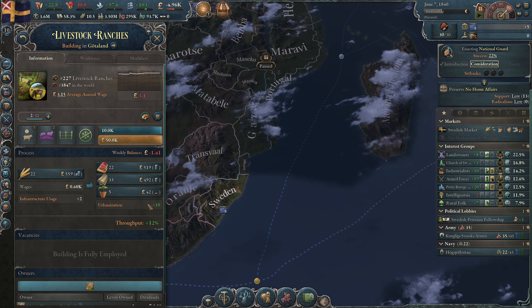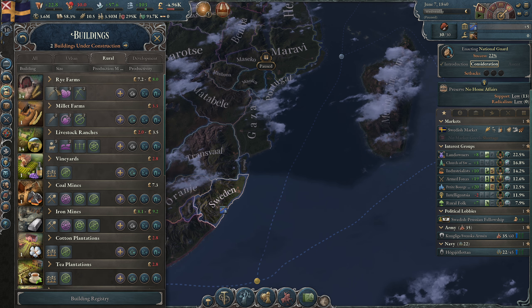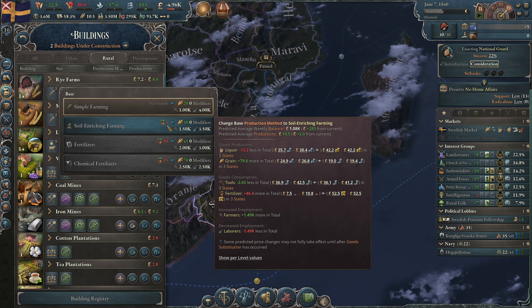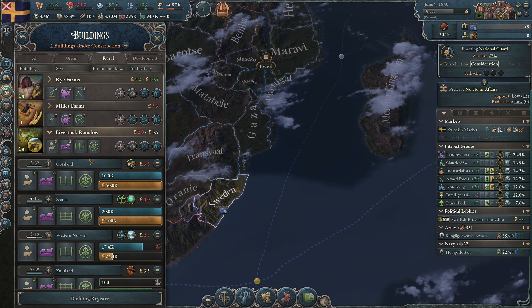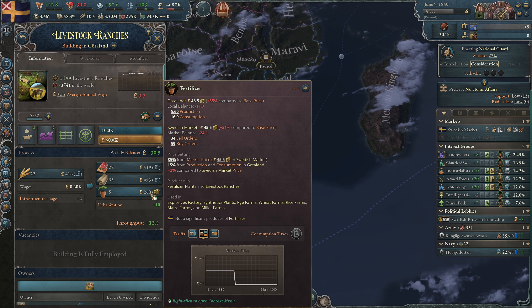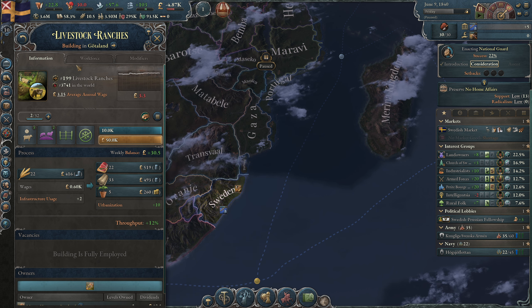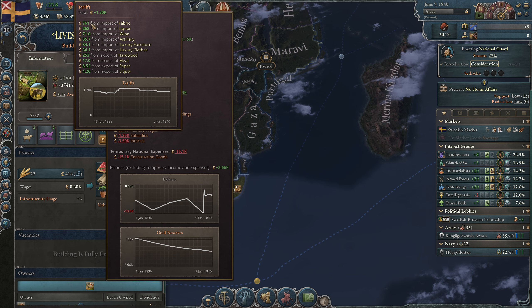Now we can use the fertilizer on the farm. If I do this it might be too much — let's click it anyway, we're going to use fertilizer to make more grain. Fertilizer is now very expensive because we are using more fertilizer than we create. I think I'm going to cancel my fabric trade route — it just gives a little tariff — but we can keep it like this.